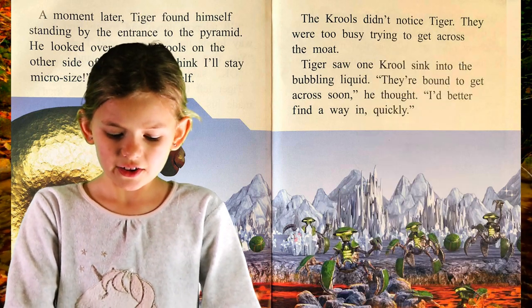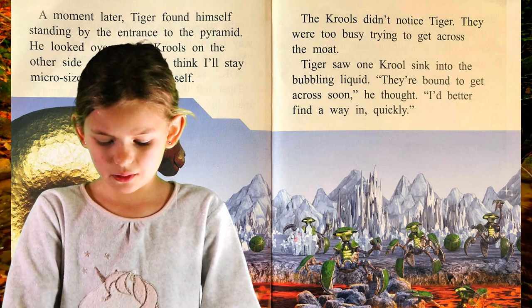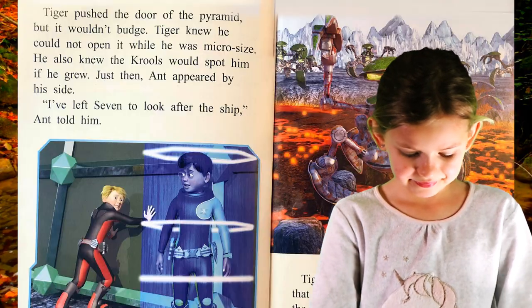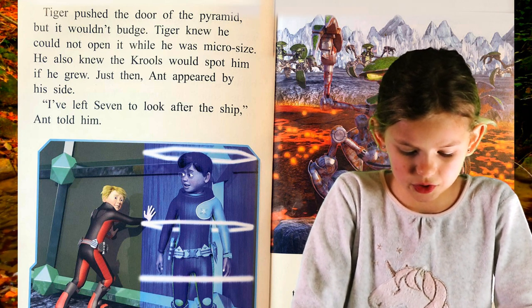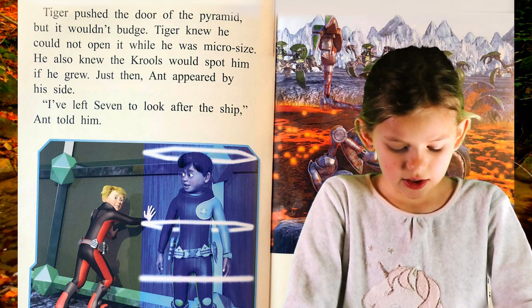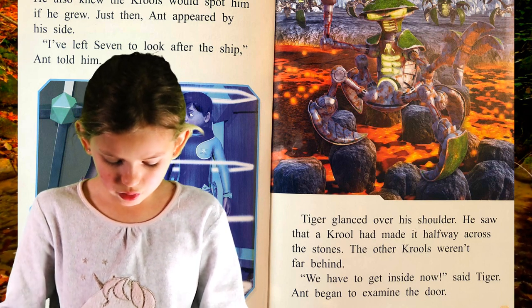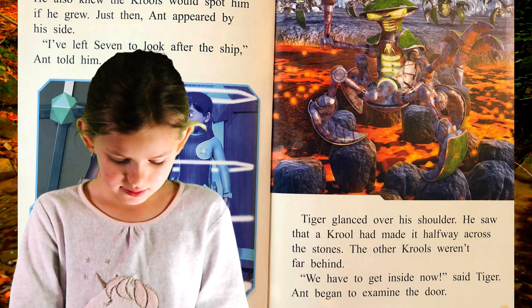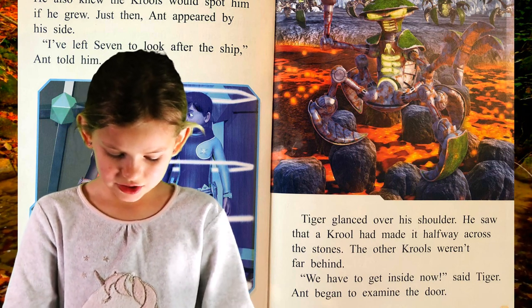The cruels didn't notice Tiger — they were too busy trying to get across the moat. Tiger saw one cruel sink into the bubbling liquid. They're bound to get across soon, he thought. I'd better find a way in quickly. Tiger pushed the door of the pyramid, but it wouldn't budge. Tiger knew he could not open it while he was micro-sized. He also knew the cruels would spot him if he grew. Just then Ant appeared by his side. I've left Seven to look after the ship, Ant told him. Tiger glanced over his shoulder. He saw a cruel that had made it halfway across the stones. The other cruels weren't far behind. We have to get inside now, said Tiger. And Ant began to examine the door.